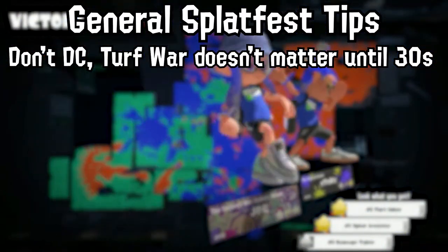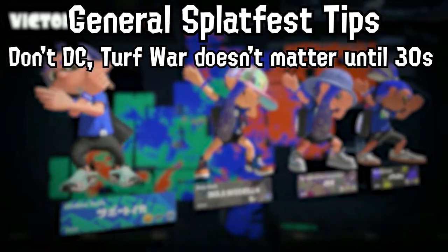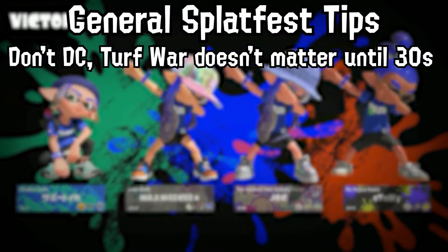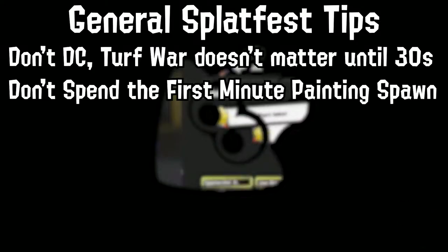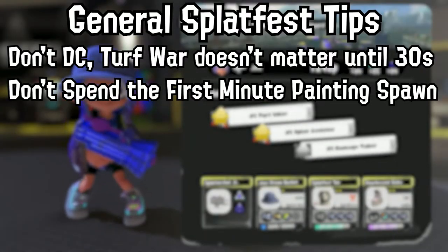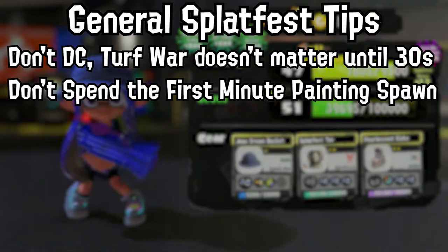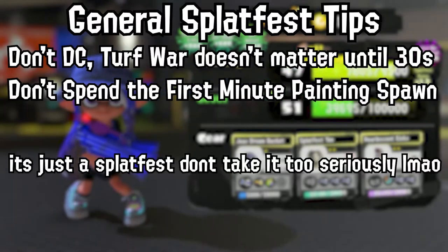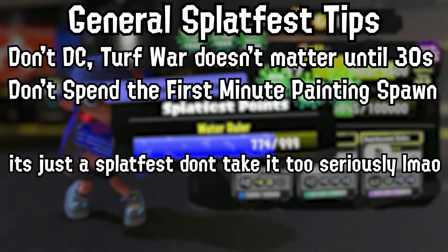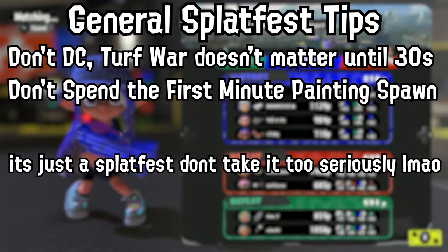For some general tips: don't disconnect just because you're losing at 2 minutes. Turf War doesn't matter until the last 30 seconds, where all you have to do is win one teamfight to change the entire game. At the start of Turf War, don't spend a minute inking spawn. Instead, every time you get splatted, ink a little bit more of spawn to charge your special, then go in. If everyone does that, your spawn will be easily painted. And remember — it's just a Splatfest. Have fun. You're only going to get 3 more sea snails for being on the winning team, so don't take these guides too seriously.